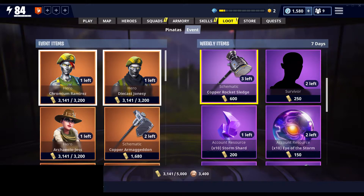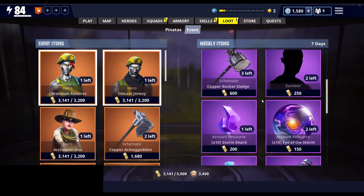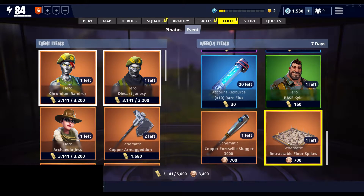They also have an epic hammer — the Rocket Sludge — that you can get. I also wouldn't recommend using that since melee isn't that great right now in the game, but if you need them for the collection book go ahead and pick them up. The retractable floor spikes are the trap for the daily coins this time.